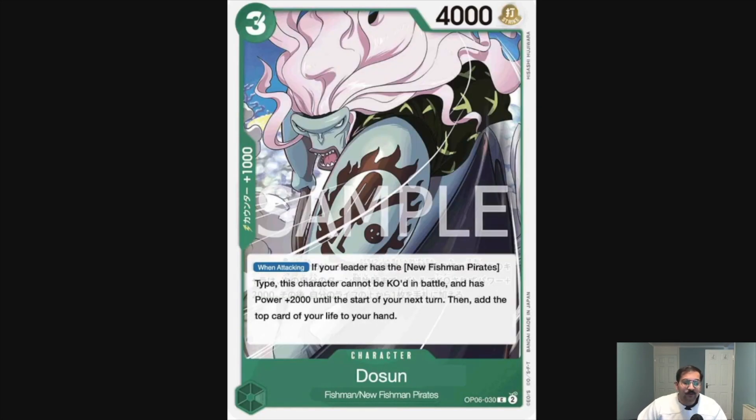Then we've got Dosen — a three-cost, four-power, one-thousand counter. When attacking, if your leader has the New Fishman Pirates type, this character cannot be KO'd in battle and gains plus two-thousand until the start of your next turn, then add the top card of your life to your hand. So it's effectively a three-cost six-power — pretty good. The downside is you have to take damage, and being forced to use your leader effect every turn this card is out isn't great. I think it's mid — not bad, just a bit awkward.